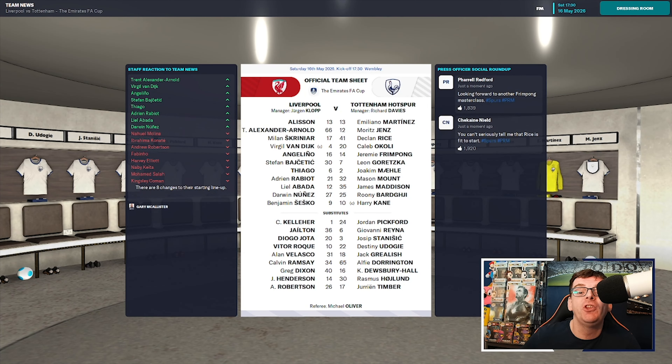Here are the two starting lineups for the FA Cup final. Liverpool start with Alisson in goal, Alexander-Arnold, Skriniar, Van Dijk, Angelino, Bacic, Thiago, Rabiot, Abadda, Nunez, with Sesko leading the line for Liverpool.